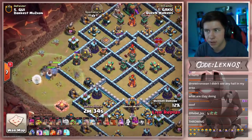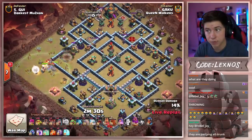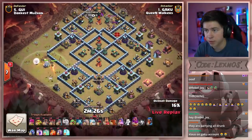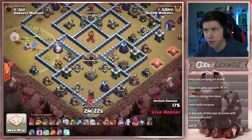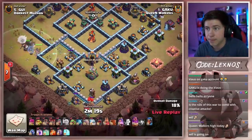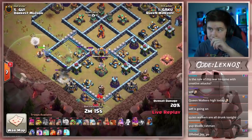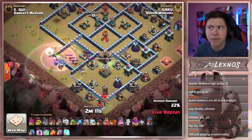Queen's going to walk down, get the bomb tower, continue walking down. It's the gold mine, the mortar, and here we go. Where are we going to wall break? He only brought one wall breaker — probably going to use it way farther south into the eagle artillery compartment. There goes the wall break, one minion to help funnel. Could funnel with sneaky goblins but it looks like he wants to use all of them for cleanup later.